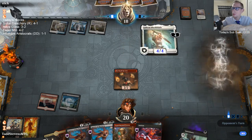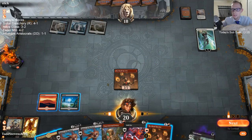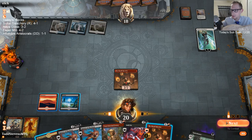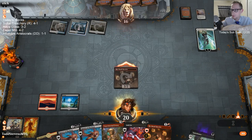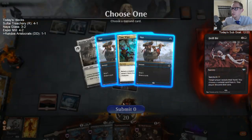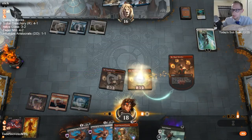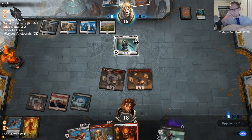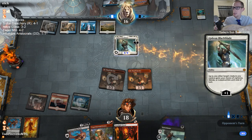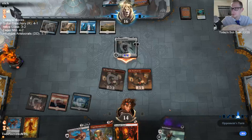Whenever you win a game, the other person gets to choose to be on the play or draw — so basically whoever wins, we won game one and the other person's on the play. Even though we were on the draw last game, we're on the draw again. My plan was to play Spawn, attack them, play Spawn — but I'll withdraw the two-drop to go with the Drill Bit. We'll go this route instead.